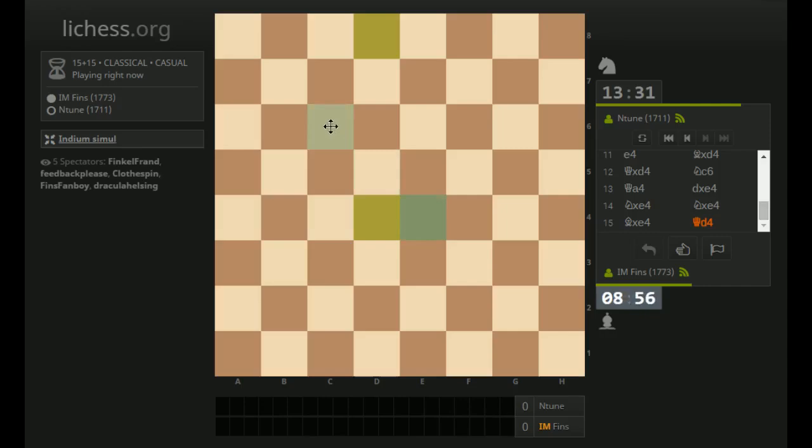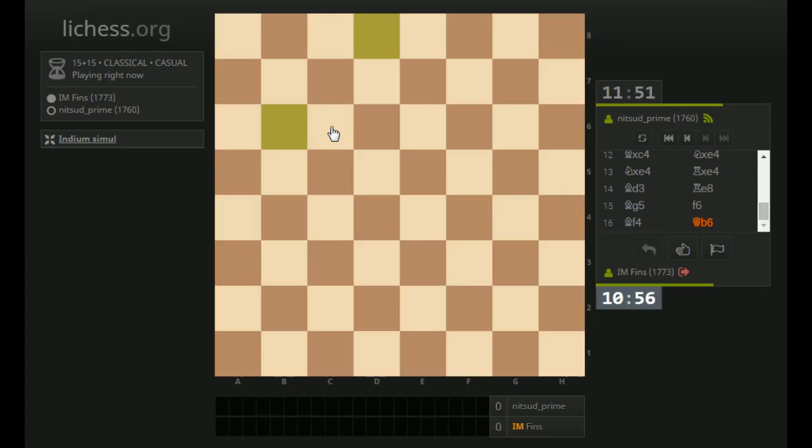So I can just do this, right? This Bishop is on E6, and this will be check — he hasn't castled yet. Even if it wasn't check, this wins a piece, does it not? It didn't show check there — maybe I was mistaken. Did he castle already that game? I'm already forgetting. Well, I think that was a fine move in any case — so I might be winning a piece there.